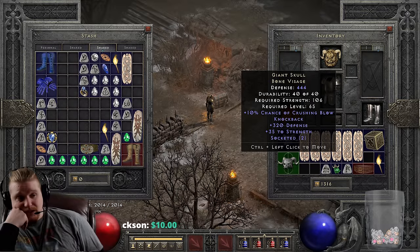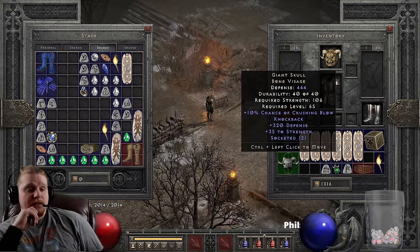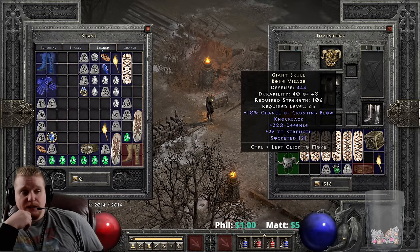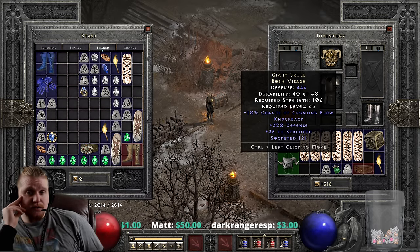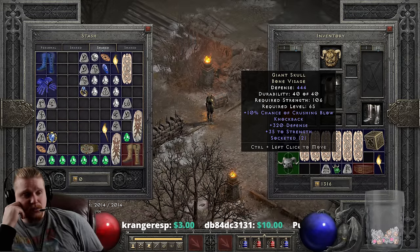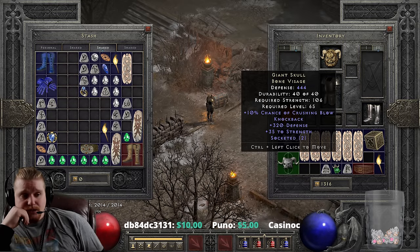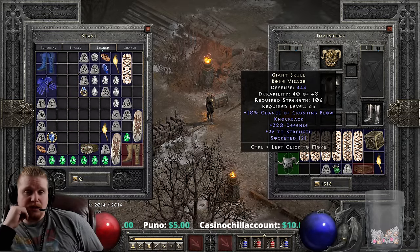I was actually thinking specifically about my Blade Fury Assassin. She builds Crushing Blow and Knockback, and the +35 to strength would certainly be useful to reduce her strength requirements. I could totally see using this on her with two 40% ED jewels. She doesn't specifically need 15% IAS, so if I could find 40% ED jewels with any other marginally useful effect, I'd be rocking 80% increased damage along with Knockback, the strength bonus, and the bonus to Crushing Blow.